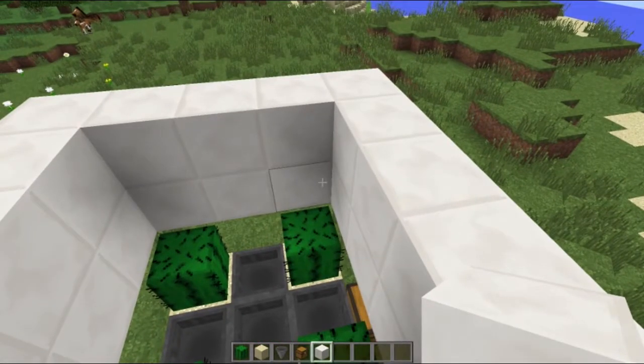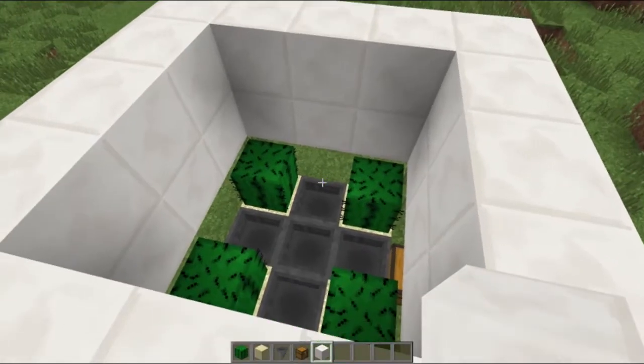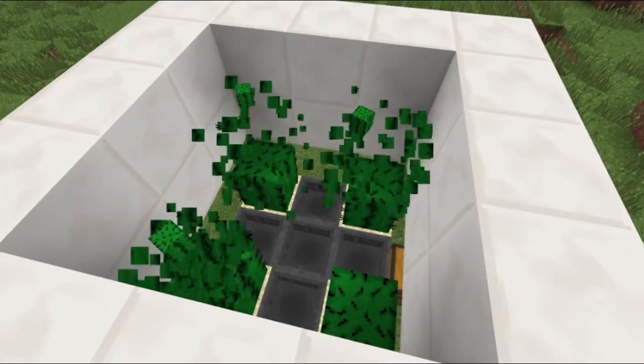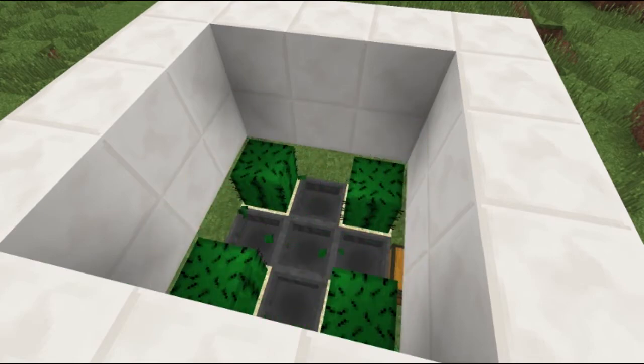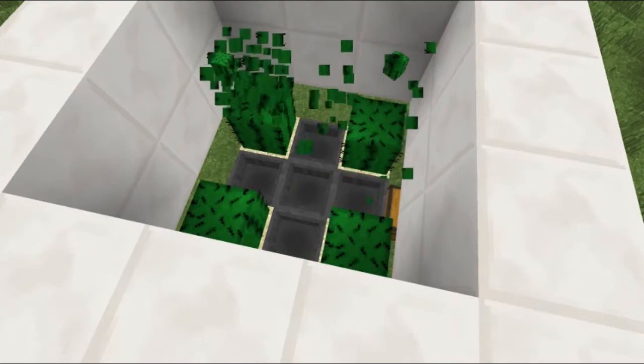So that's pretty much it. Now let me show you how it works. Whenever a cactus grows up, it gets destroyed because it touches a wall, and then it falls down to the hoppers.